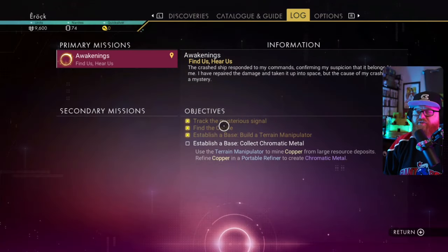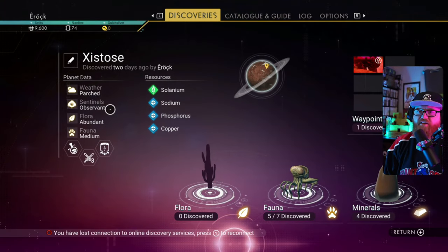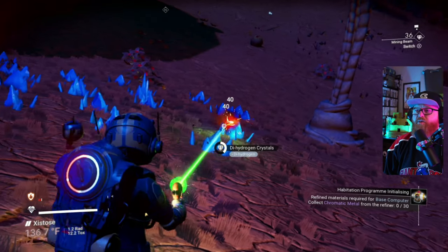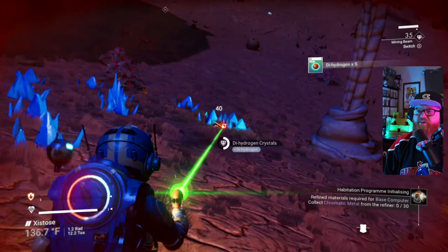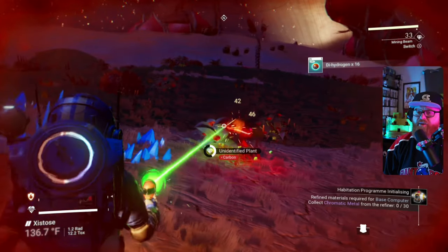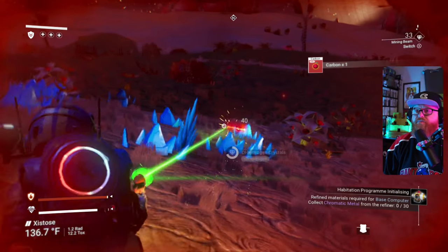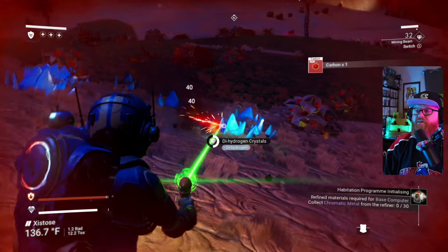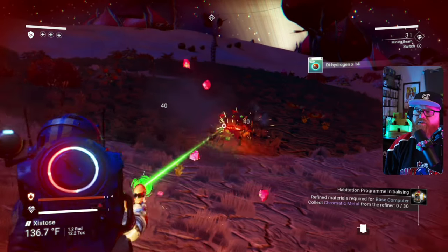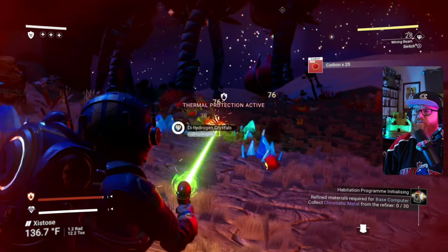The sentinels are pretty present here on this planet — it's making it a little bit challenging, and you will run into that. They will frustrate you from time to time depending on their aggression level. You can find that information on the discoveries tab. It does say sentinels are observant, so if I did enough mining they'd probably go aggressive on us. But if they kind of catch you and you let up and stop for a minute, you should be alright.